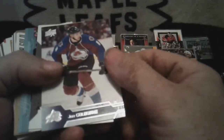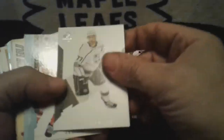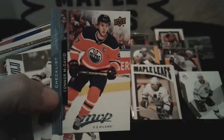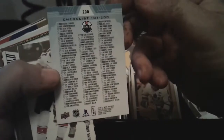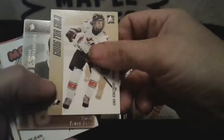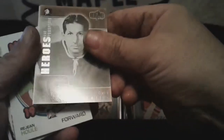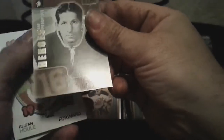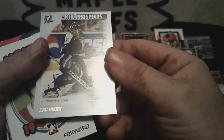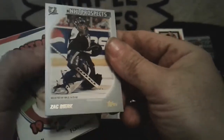Joe Corvo. Jeff Carter SP. Oh — Connor McDavid MVP! Let's refocus this. Checklist — hmm, that might be worth something. Going for the Gold — Dina Kingsbury. Heroes and Prospects — Elmer Lach. NHL Prospects — Zach Bogosian. Nice card, but it's Topps so...